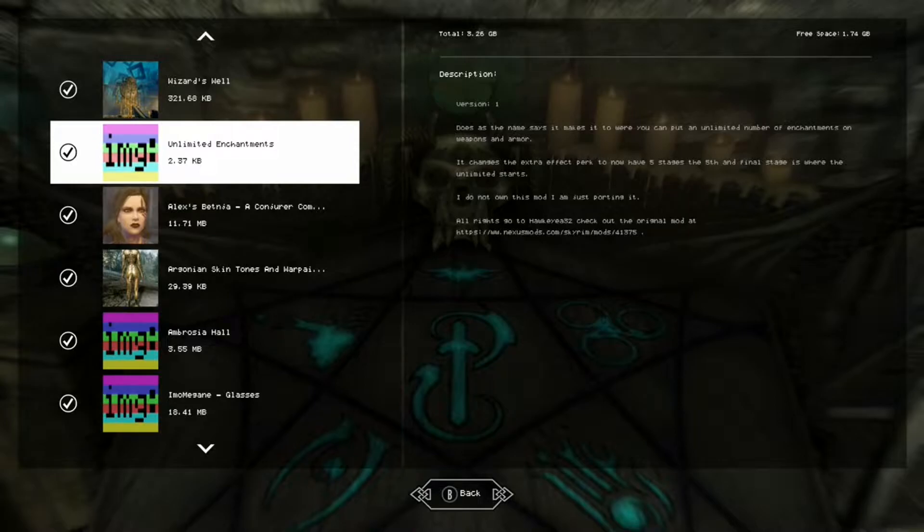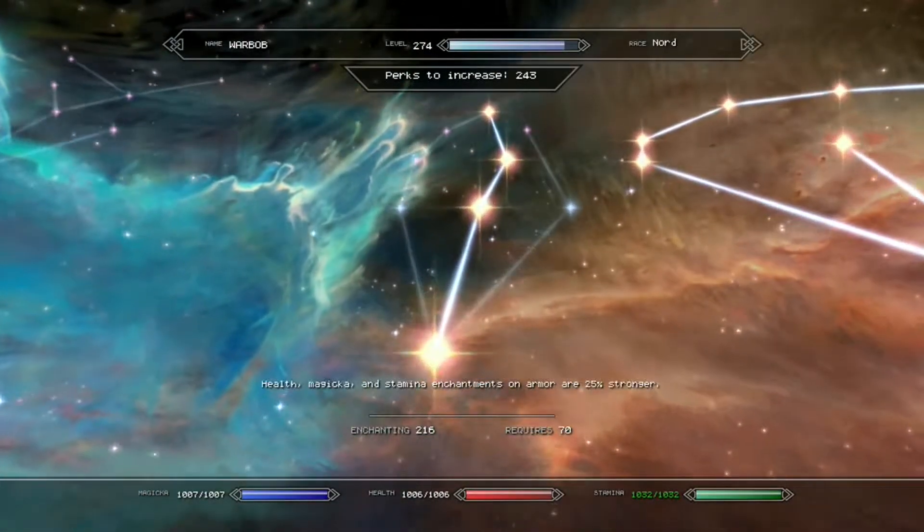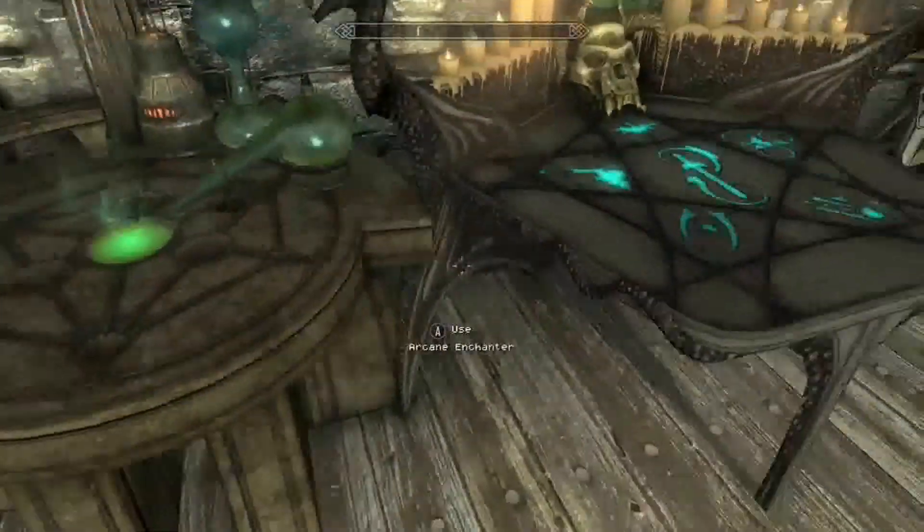Pretty much you can have a limited number of enchantments on weapons, armor, and also rings and jewelry — basically anything you can enchant. It changes the extra effect perk to now have five stages. The fifth and final stage is where the unlimited enchanting starts, so you unlock all those enchants progressively up to five.